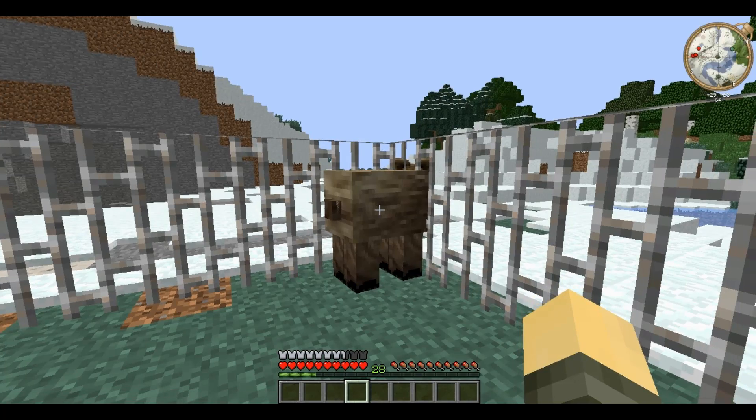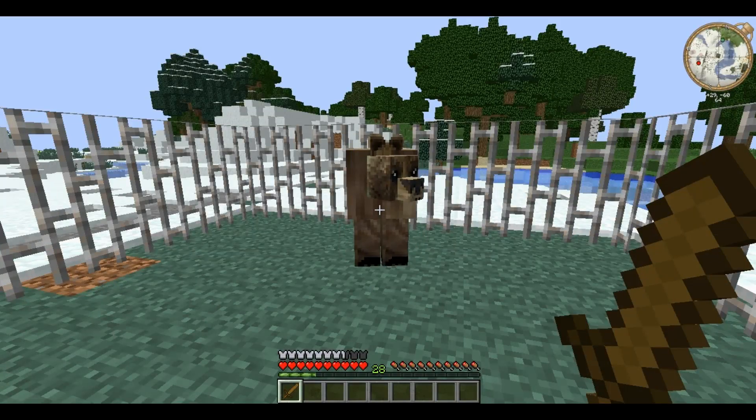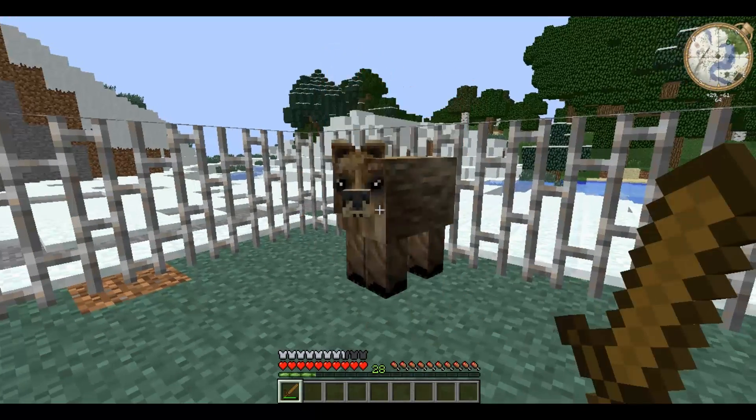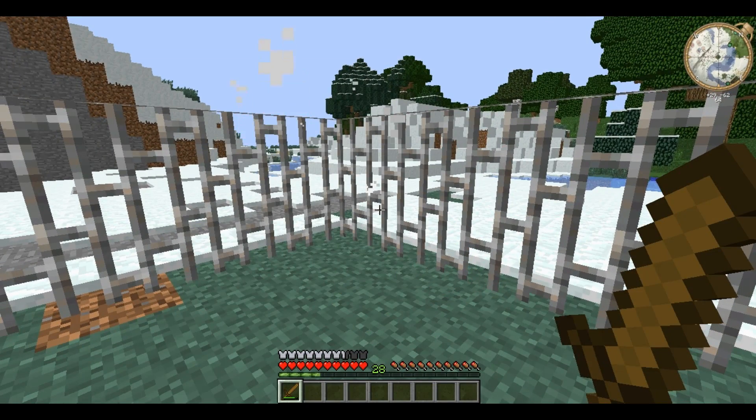However, if you punch him, then he will instantly attack. Bears have quite a lot of health, so they take quite a beating to kill and can be quite dangerous if you're unarmed.